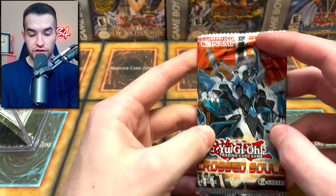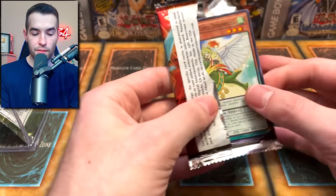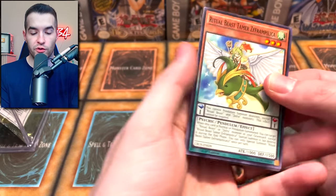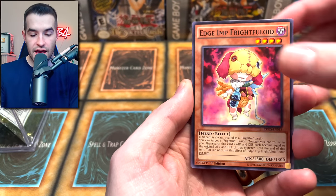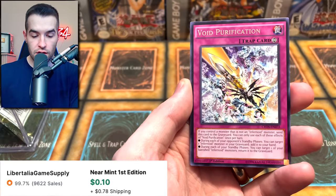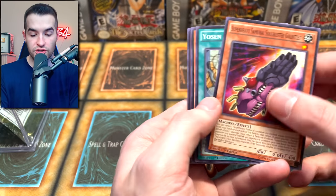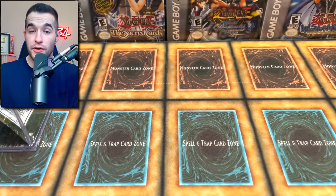Cross Souls, first edition. Look at that crimp — that's really weird. Let's see if we can pull that Ghost Rare or that Ultimate Rare cover card — you never know. Ritual Beast, Edge Imp, Formal Pout Pinch Helper, Chosen of Zephyros, Void Purification, Super Heavy Samurai Soul Buster Gauntlet, and UA Penalty Box.